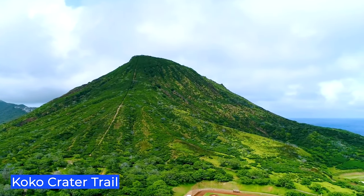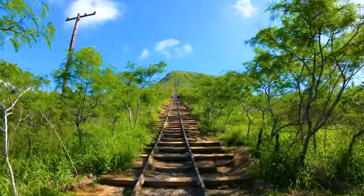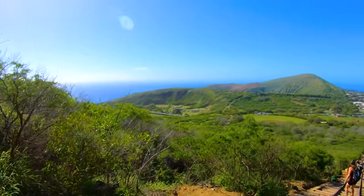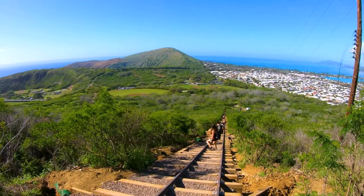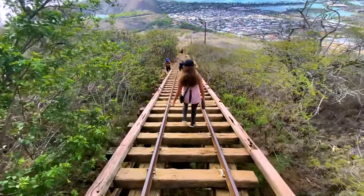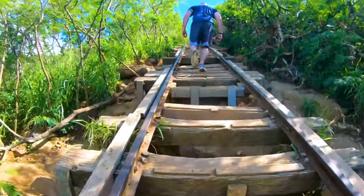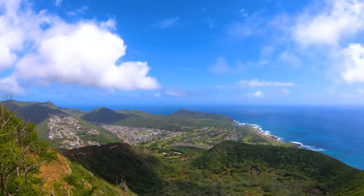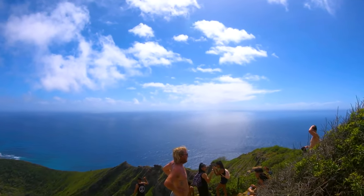Koko Crater Trail. The Koko Crater Trail is a challenging hike that spans less than a mile but includes over 1,000 steps. It leads up a ridge and provides panoramic views of the eastern end of Oahu, including Hanauma Bay. Originally built as a railway to supply bunkers during World War II, the trail now includes wooden rungs to assist hikers. If you make it to the top, you'll be able to see miles of coastlines in several directions.